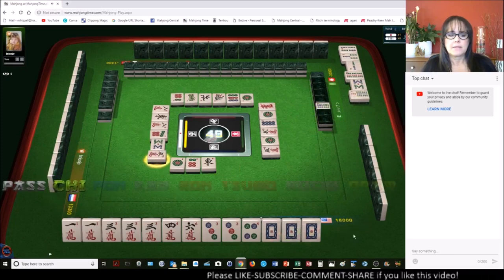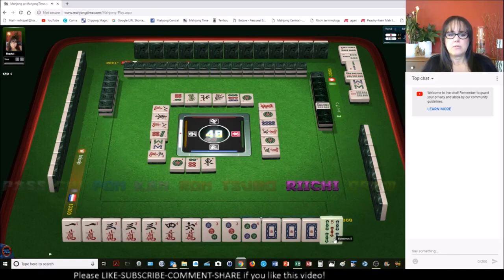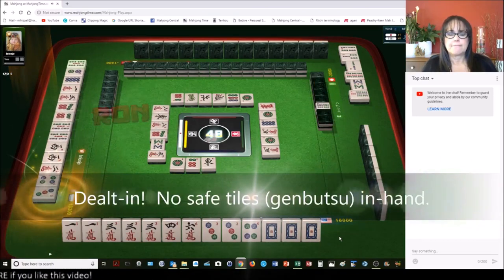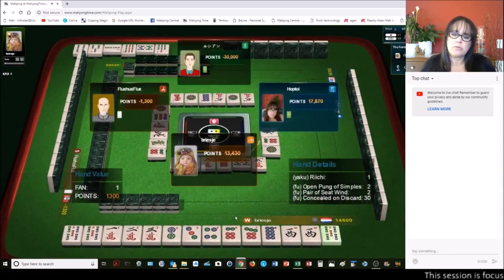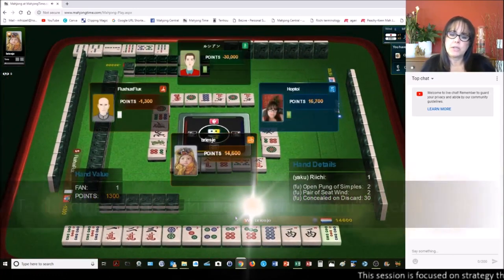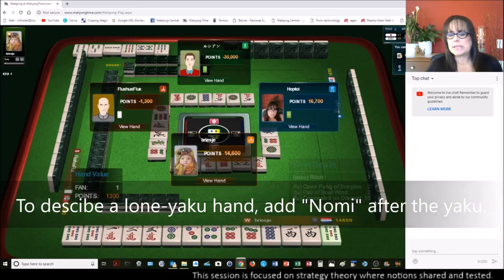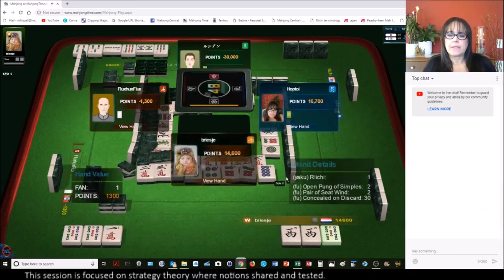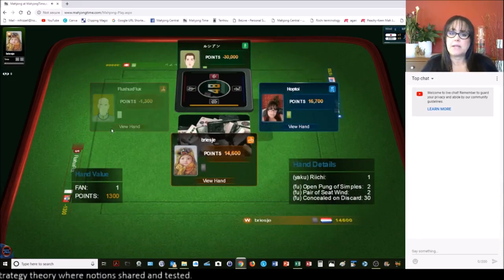Six dots, five characters, pass. We want to pong. Five bamboos, we want to pong. That would have been nice if we could have ponged — they got a reachy alone, open pong of simples. Those are all mini points, fu points — pair of seat wind, concealed on discard. All right, here we go — that would have been a nice hand.